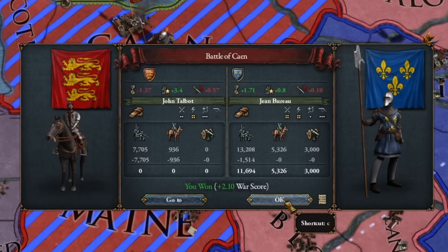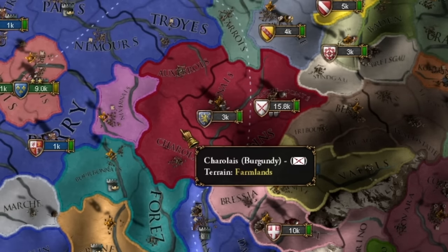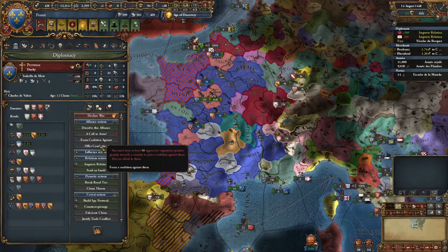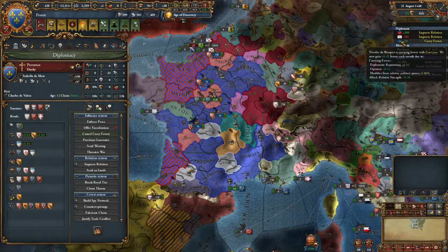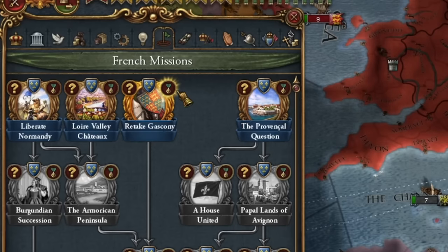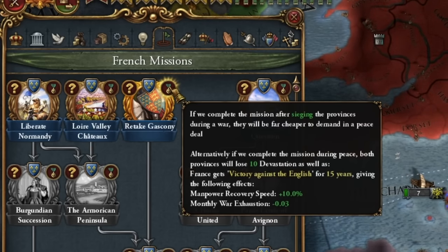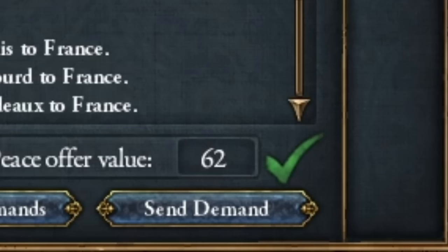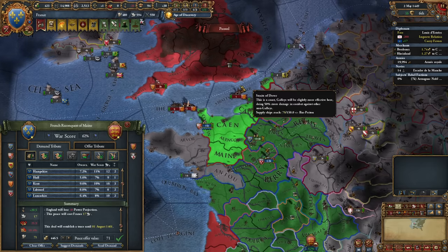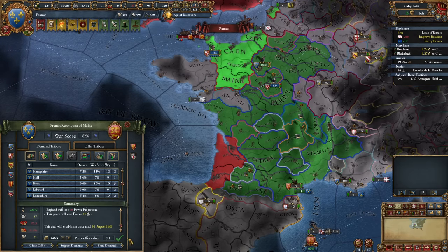Especially if the opponent keeps losing their entire army every now and then. I'm also sending an advisor to improve relations with Burgundy now. Once we've improved relations with Provence, we should send a diplomat to curry favors — this will give us a significantly bigger increase. I'll complete this mission because then several English provinces should cost me much less. It currently costs me 69 and now 62 — not worth it.